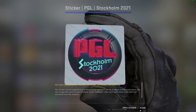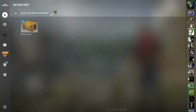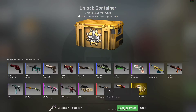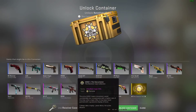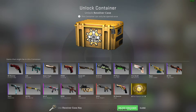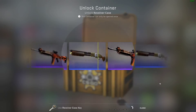Okay, last thing to open today — the revolver case. Let's maybe get the Royal Paladin factory new, or a minimal wear, the Executioner, or a rare special item. Come on, let's go!